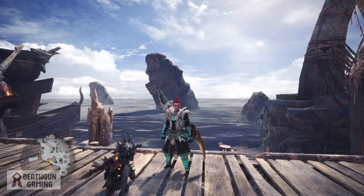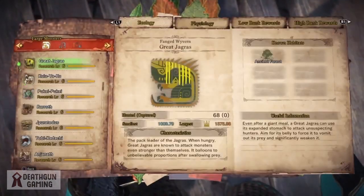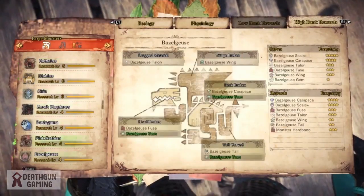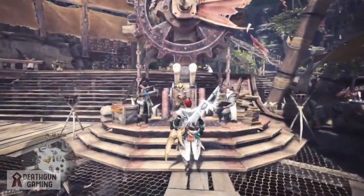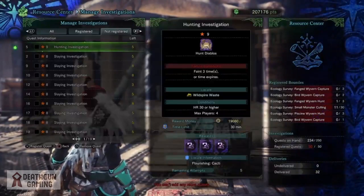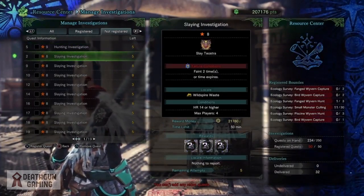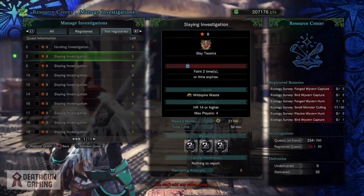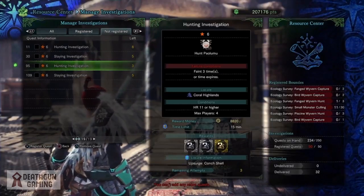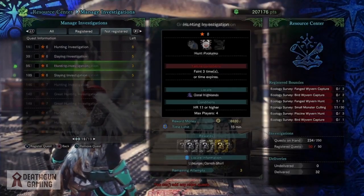Now for the first and most basic tip: before you start hunting, go into your hunter notebook and find out what each monster drops, and what you have to do to get it — whether it's capture, breaking parts, or carving. The second main tip is that if you're farming monster parts or gems, you do not want to do tempered investigations. You're going to want to do investigations that give you gold and silver rewards, because these have a higher chance to drop the rare materials.